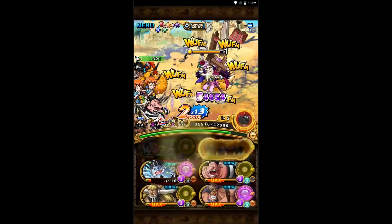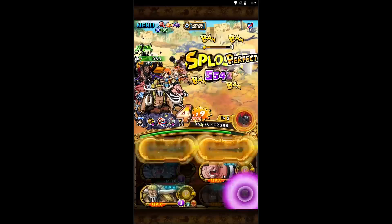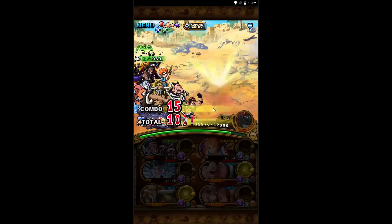I was able to clear it with just random point boosters in place of the free-to-play units on this team. So I still had Jack, Jinbe, Nami, and Blackbeard, but I put in Aokiji and Dofi I think.